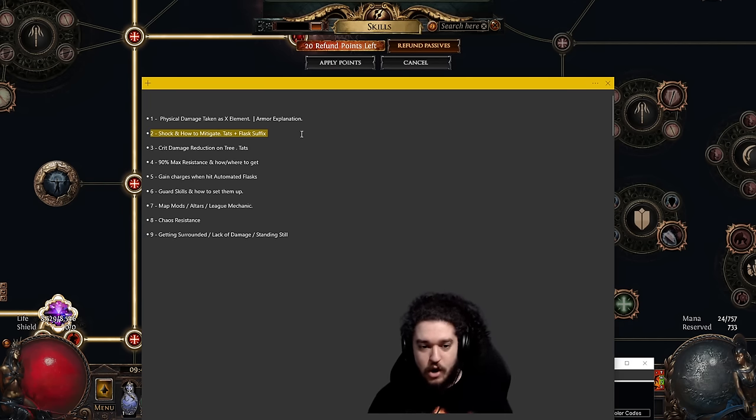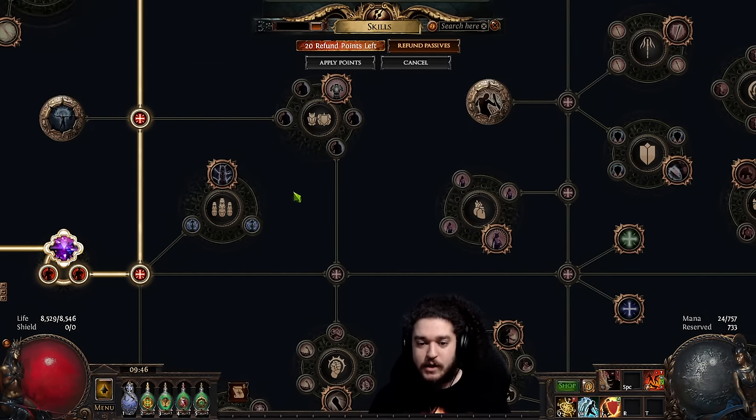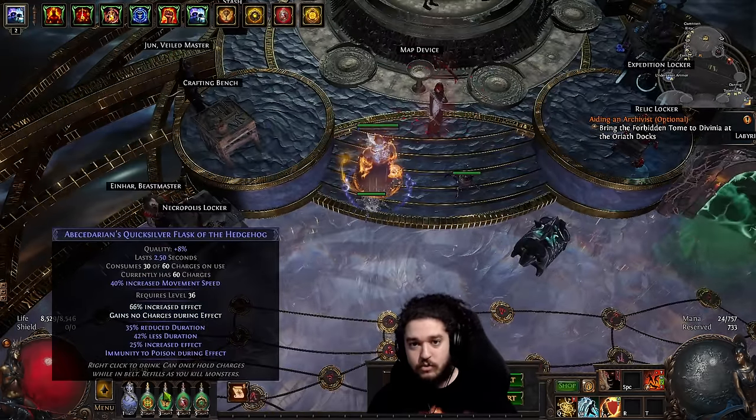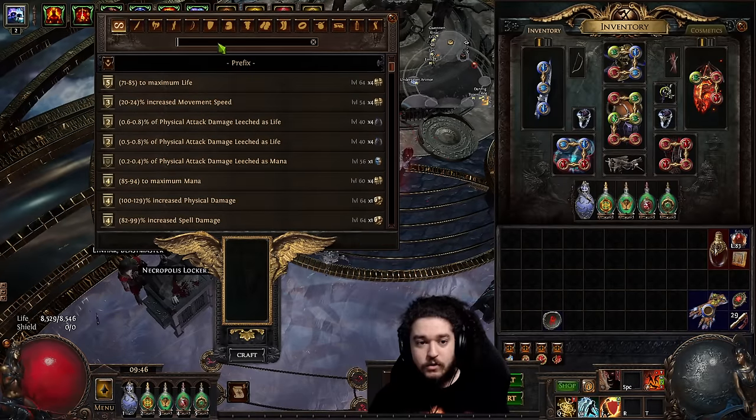Number two is shock. Shock becomes a problem in the build when we switch from Purity of Elements to the Purity of Fire / Skitterbot setup. A way to alleviate shock is rolling a flask with reduced effect of shock on it — the value goes from around 30–60%. You want to pair that with 'gain charges when hit.' The reasoning is: monsters hit you, you gain those charges, and when the charge reaches full you can craft 'use when charges reach full' on the bench.